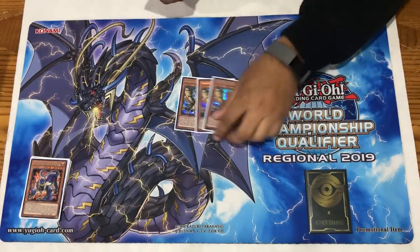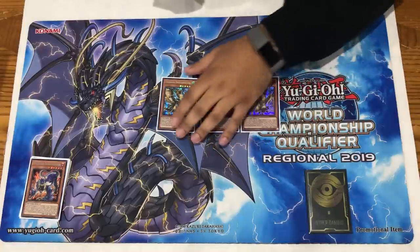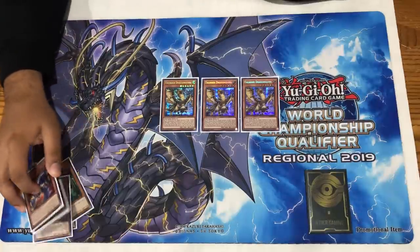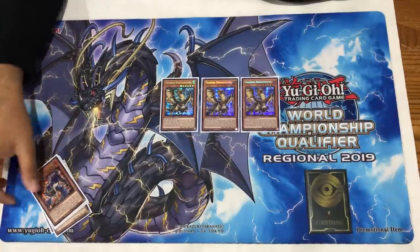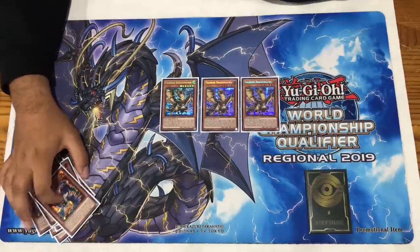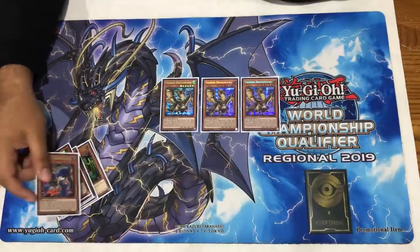The next Thunder Dragon we play is triple Thunder Dragon Hawk. This card is nuts - you have to play this at three. It is the premier hand effect in this deck because it puts a body on board while also fulfilling a requirement for Colossus essentially on its own. It really only loses to one hand trap and that's Ghost Belle, because it doesn't target the card, so it dodges D.D. Crow and stuff like that.